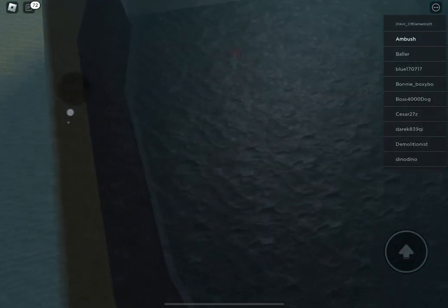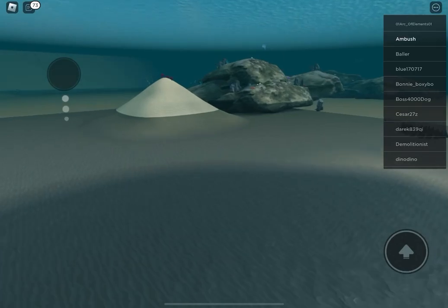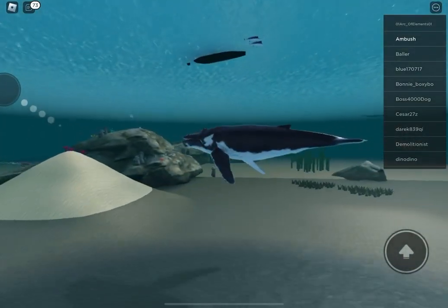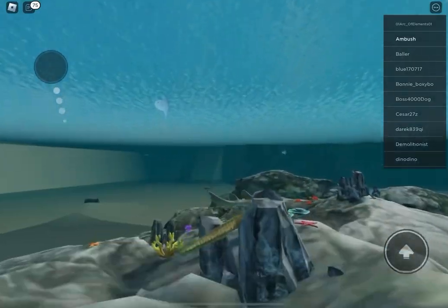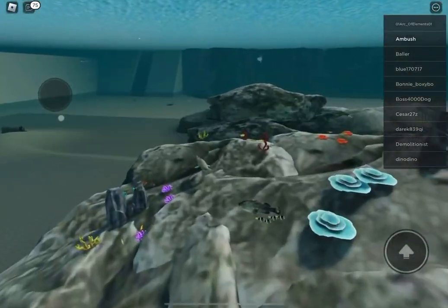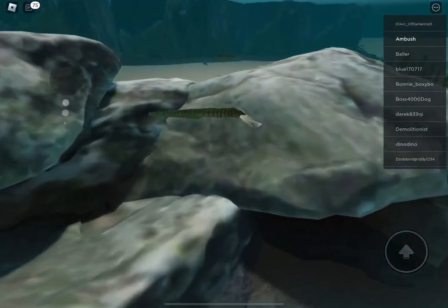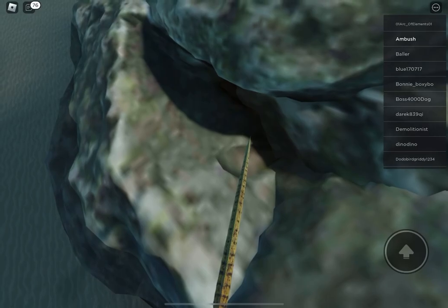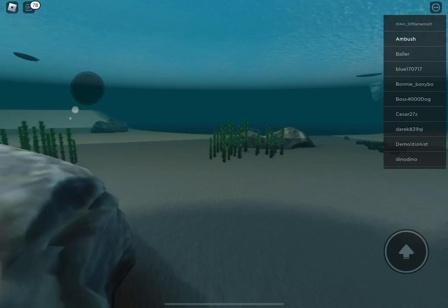Next we have Flight in the Ocean. It's somewhere above around these rocks. Oh, I thought I saw it for a second — here it is! There we go. That's the Flight in the Ocean badge. You need loads of stingrays to get it.